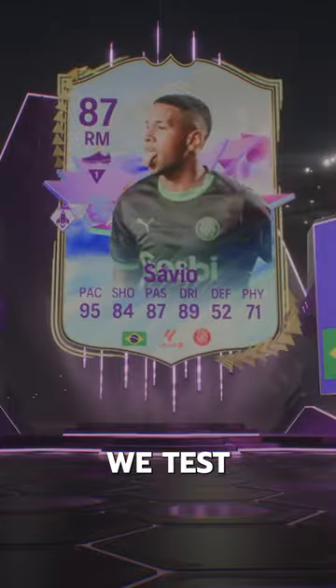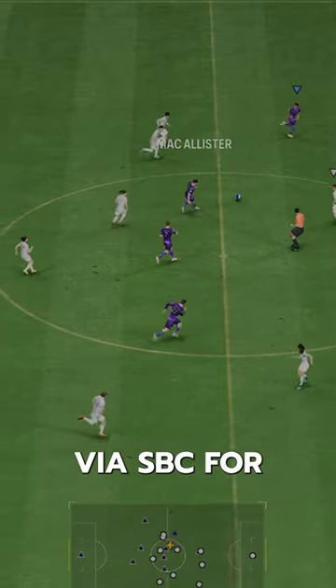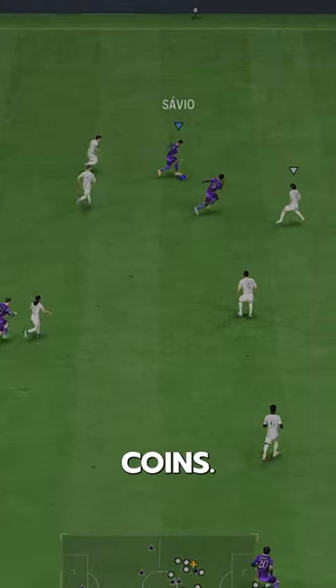Welcome to Baller or Bust, where we test FIFA cards so you don't have to. We've got Future Stars Savio. We acquired Savio via SBC for 38,000 coins.